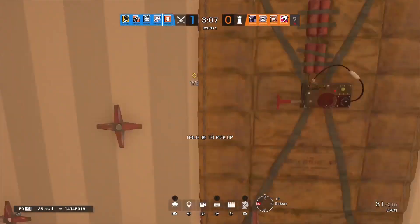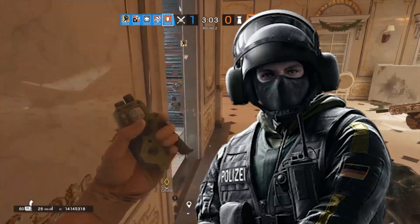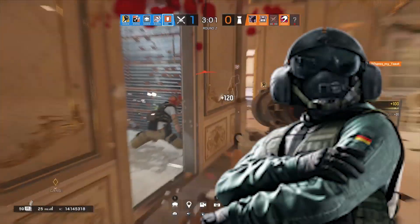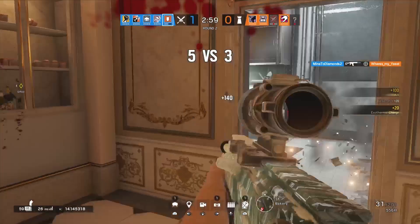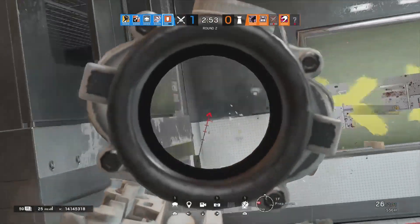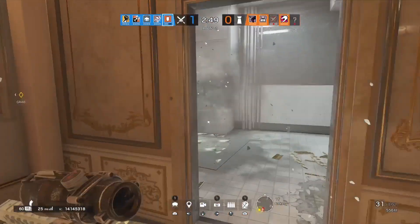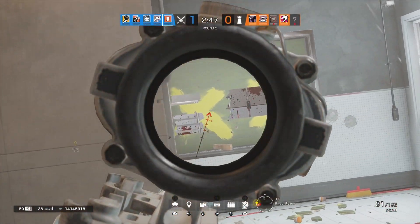What is up, lads? It's another Rainbow Six Siege video. Now if you guys didn't hear, Bandit just got a promotion. So Jaeger's been nerfed to a two speed. His profile literally says that he is to roam and secure — he's literally designed to flank the enemy team. But now he's so fat he won't be able to do that. So we got a new replacement and his name is Bandit.